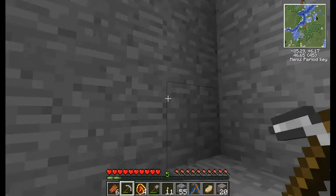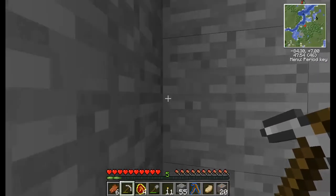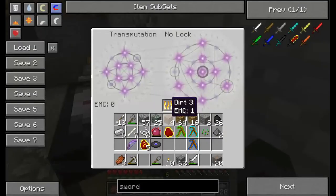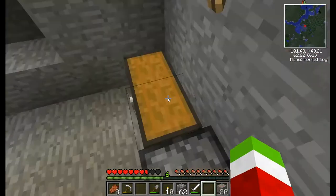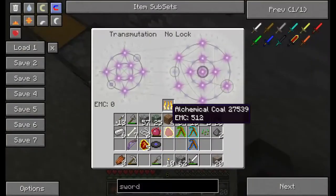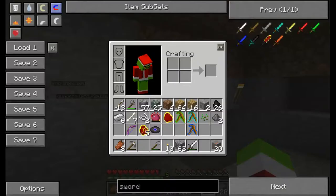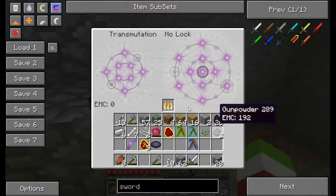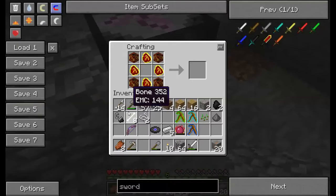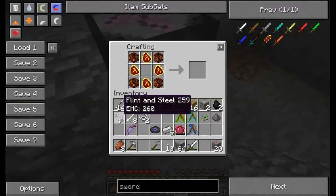Okay guys, what I forgot to show you — or I might have — this is a transmutation catalyst, and pretty much it's a cut-down instrument-line version of the energy defensor, which is a machine that pretty much allows you to convert things. You have EMC values of 512; cobblestone, which is worth one, would be equal to one outcome. And for our first thing in this episode, we have arguably one of the most powerful things in the game.